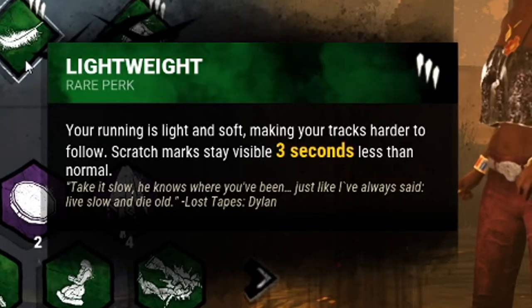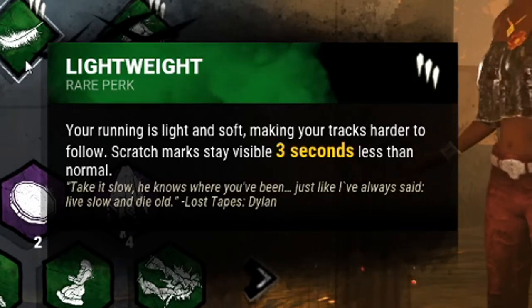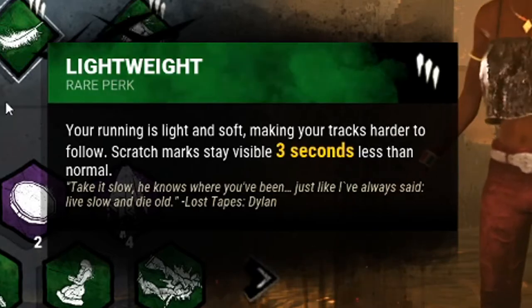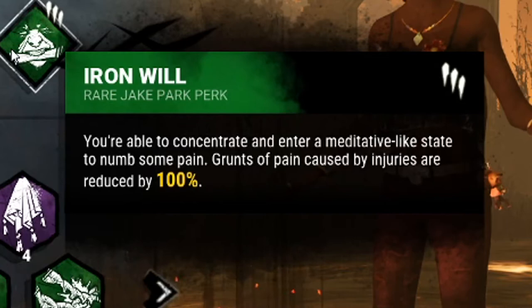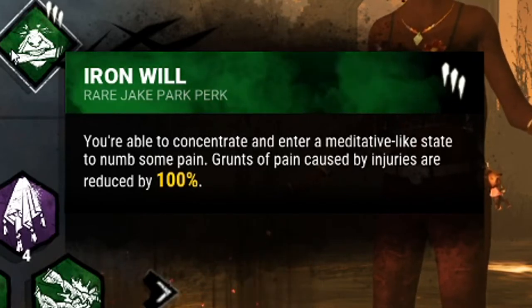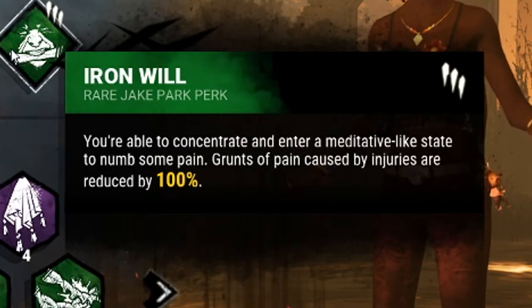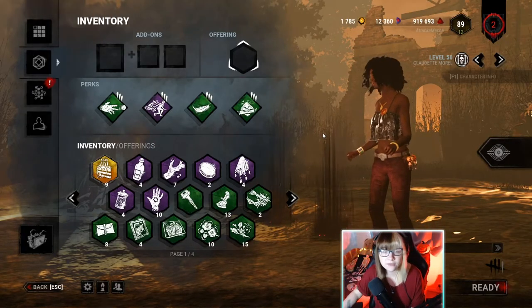Urban Evasion: your movement speed while crouching is increased by 100%. I've also paired it with Lightweight — your running is light and soft, making your tracks harder to follow. Scratch marks stay visible three seconds less than normal. And finally, Iron Will — grunts of pain caused by injuries are reduced by 100%.